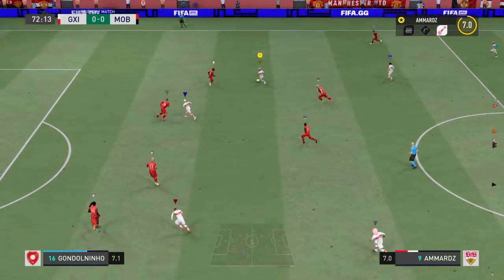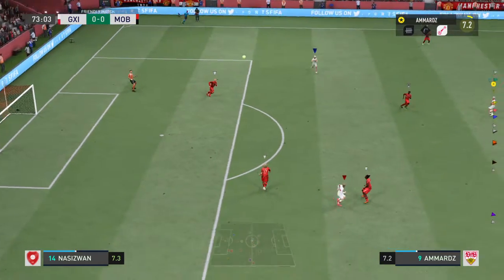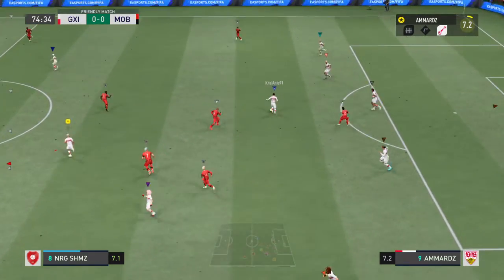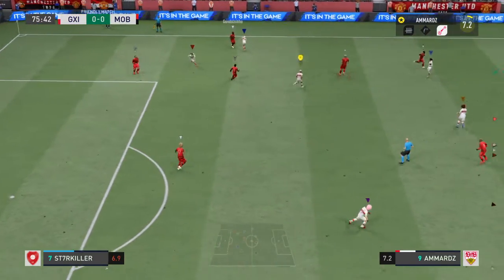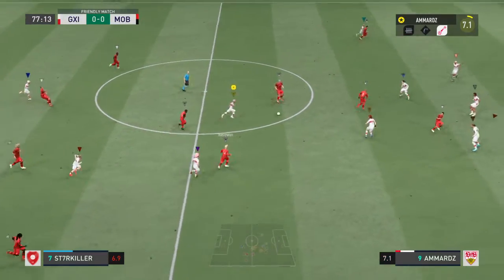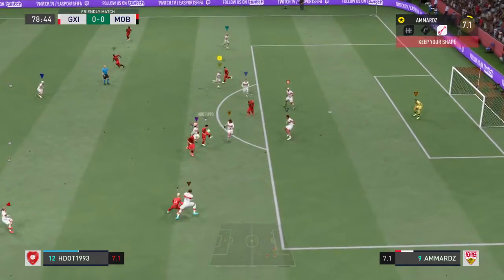United regaining possession, out of play it goes. He was under a bit of pressure. Nastasic, showing good defensive judgment. Untidy in possession — this might be the perfect counter-attacking opportunity. And that break looked so promising but nothing coming from it. Promising sequence, good looking ball. Still on level terms.